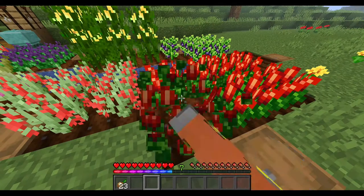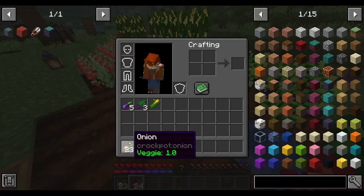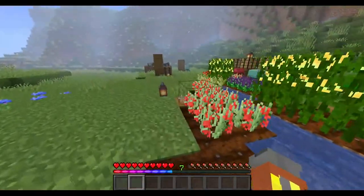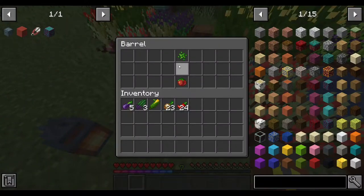I noticed them when I was bone-mealing them so they can grow faster. Nothing happens when you eat them raw. And the last is the tomah root, which does look like the spore from Terraria, interestingly. The tomah root is, of course, a vegetable.